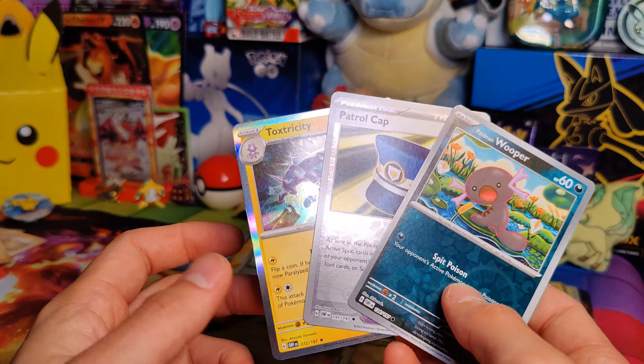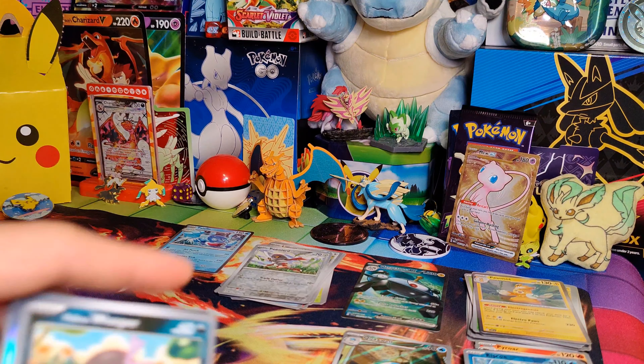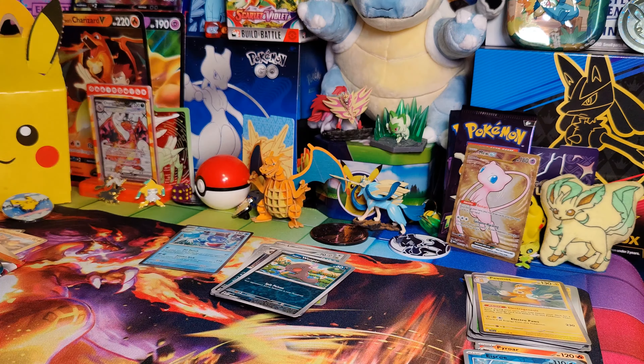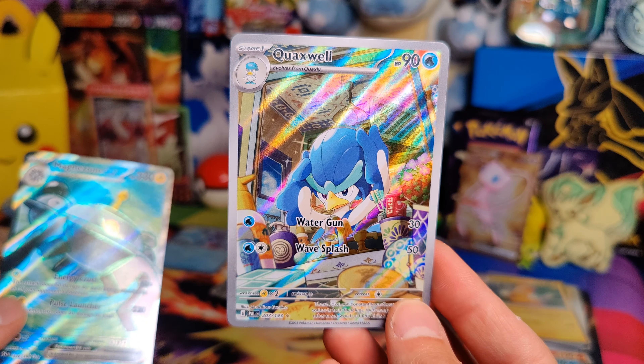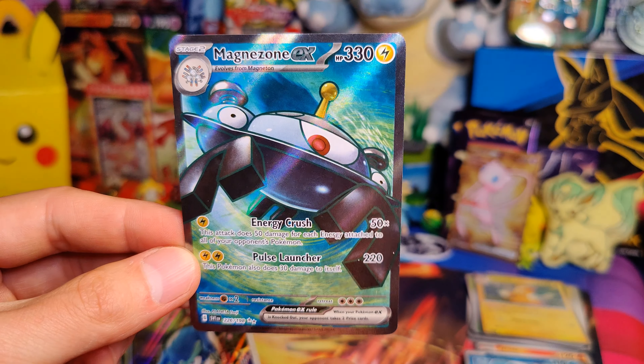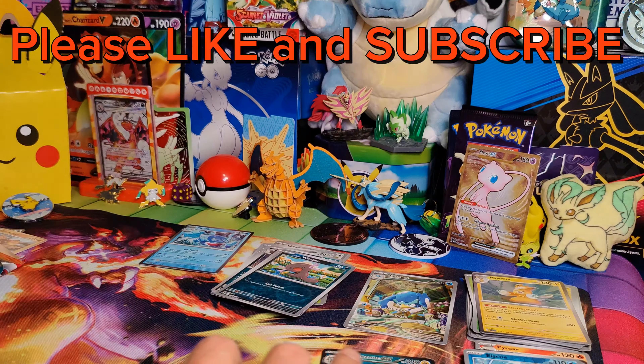Alright. Steel Energy, Palpitoad, Zigzagoon, Scyther, Meltan, Malamar, Grumpig, Paldean Clodsire, Paldean Wooper, Patrol Cap, Toxtricity. Sorry guys — I did not realize that Palpitoad and Wooper was the first one for some reason. So we did not get a new card from our Obsidian Flames. Toxtricity was our only Hollow there.